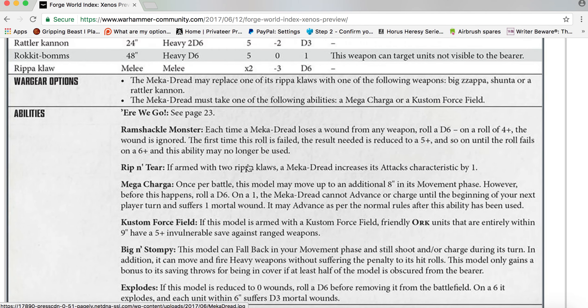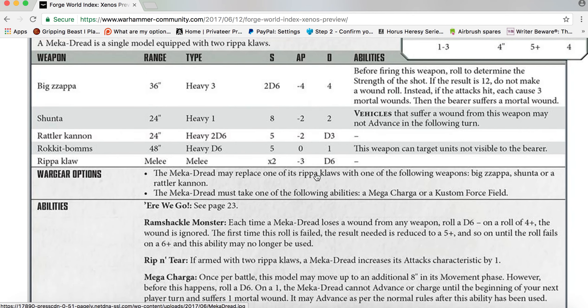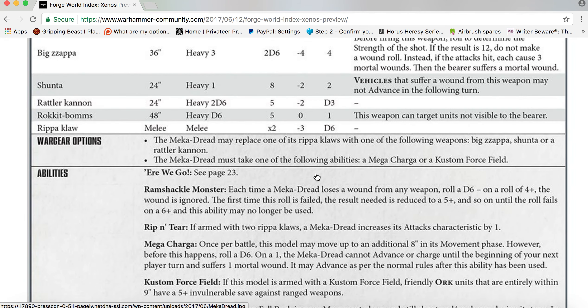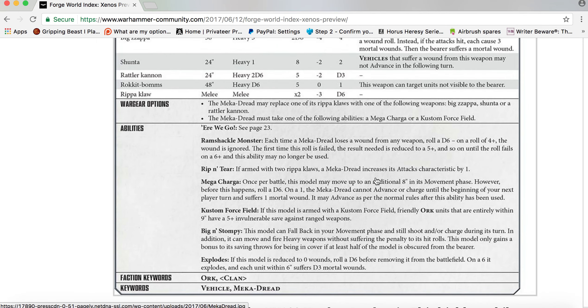Ripper Claw: melee, Strength times two, AP minus three, D6 damage. Wargear options: the Meka-Dread may replace one of its Ripper Claws with one of the following weapons — Big Zapper, Shunter, or Rattler Cannon. The Meka-Dread must also take one of the following abilities: Mega Charger or Custom Force Field.